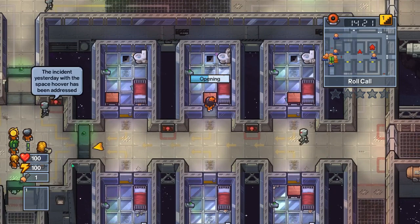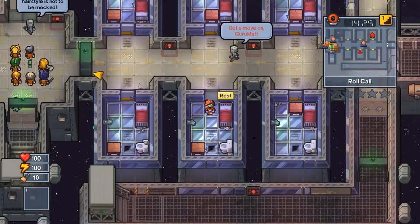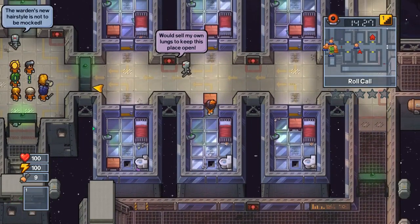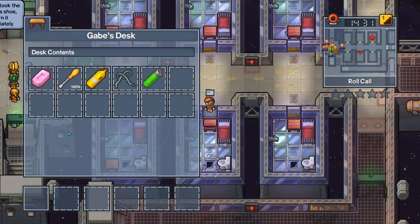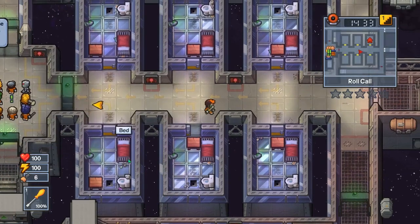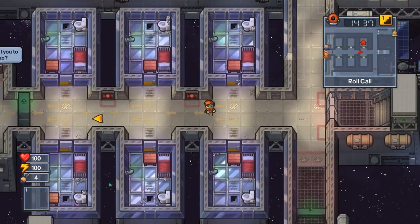Unfortunately I do need to make sure that my intelligence is all the way up to 60 before I can do that. So after we find our goodies, we're going to hopefully discover... there we go, a screwdriver is exactly what we need. We are all set to escape quickly and safely.